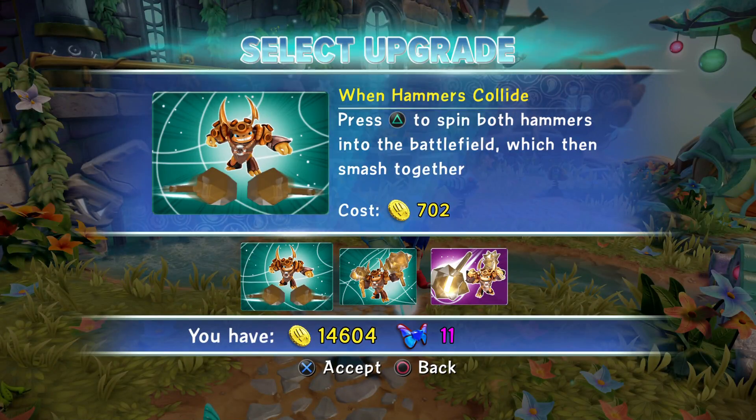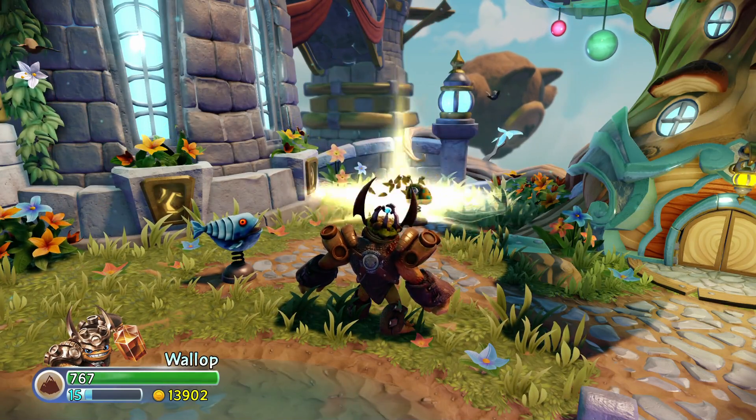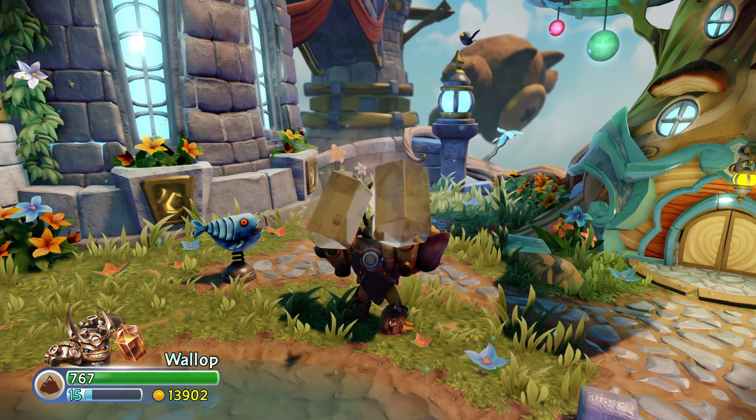The next upgrade is When Hammers Collide. Press Triangle to spin both hammers into the battlefield, which then smash together. Anything that goes through hits for 34. When it smashes together, it hits for 50.